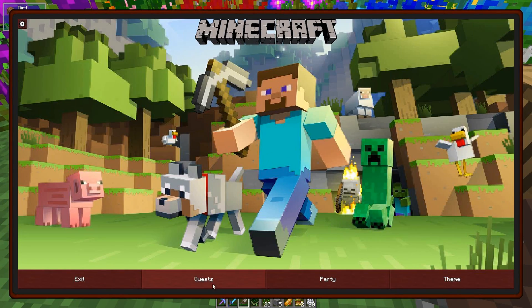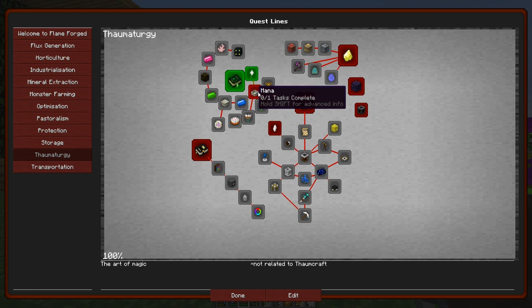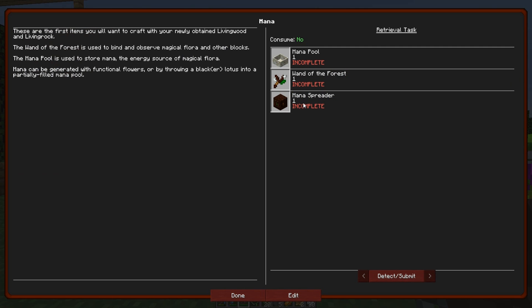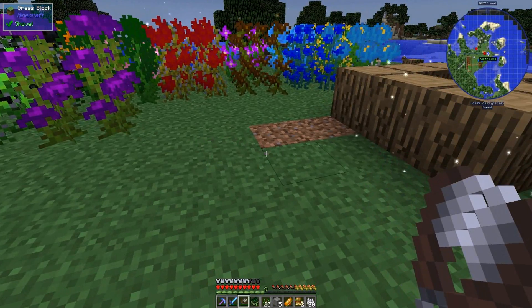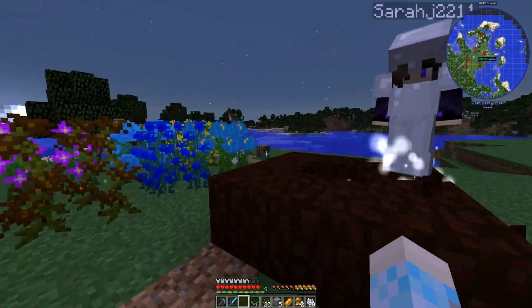Do you need me to give you the living wood? Yeah, go ahead and toss it at me. Stop pushing my friend around, Bonnie! Okay, that is complete. Now we need to work on a mana pool. We need to make a mana pool, a wand of the forest, and a mana spreader. Which one? This one, in thaumaturgy — it's like third — second from the bottom actually. Okay: mana pool, wand of the forest, and a mana spreader. But we'll have to do that next episode.